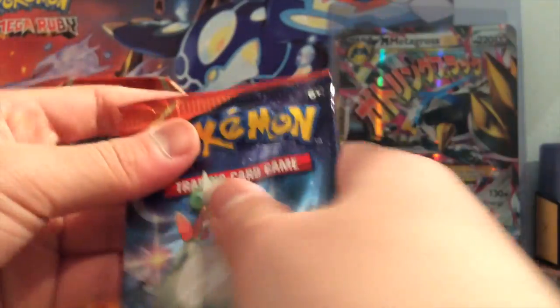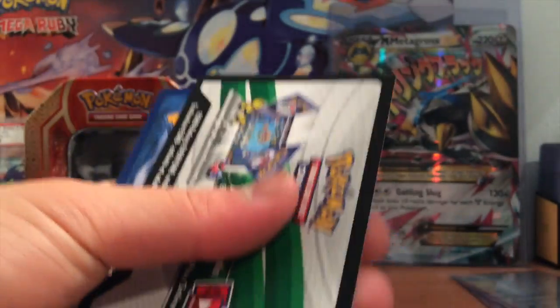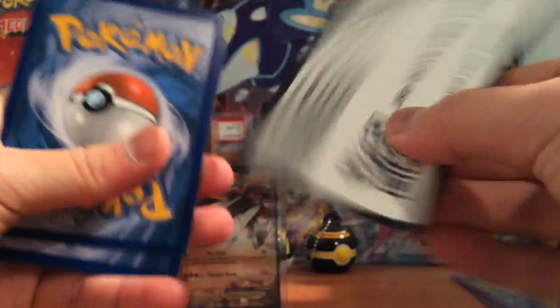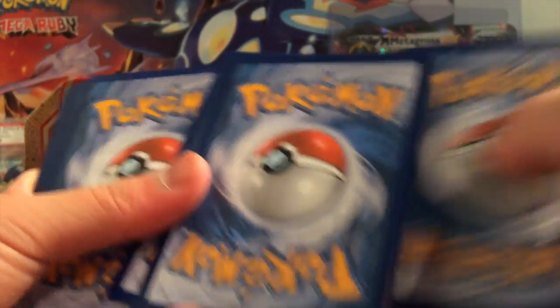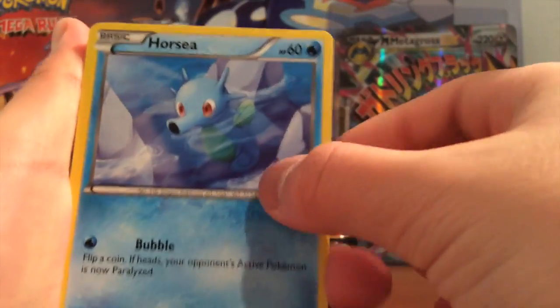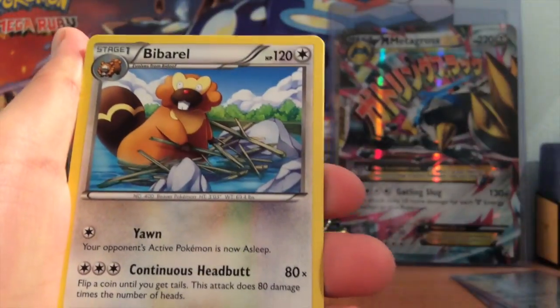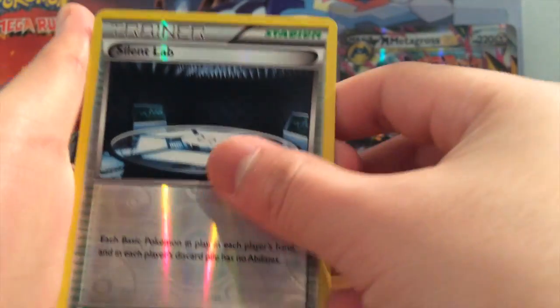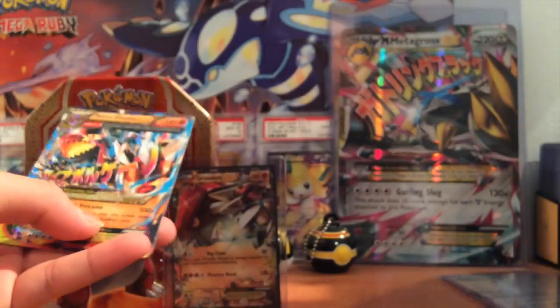Last pack — hopefully we can get an EX out of this. Here's the code card. We got Horsea, Skitty, Tangela, Shuckle, Honedge, Barbaracle, Groudon Spirit Link, Mismagius, Silent Lab Reverse, and — holy crap — Primal Groudon EX!